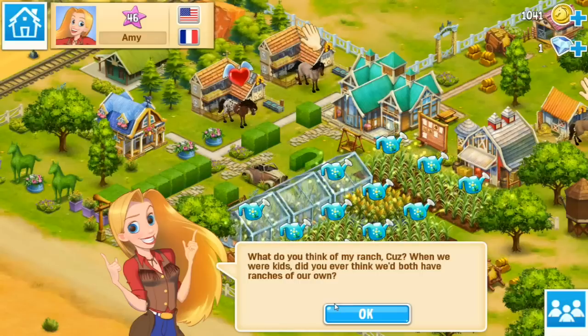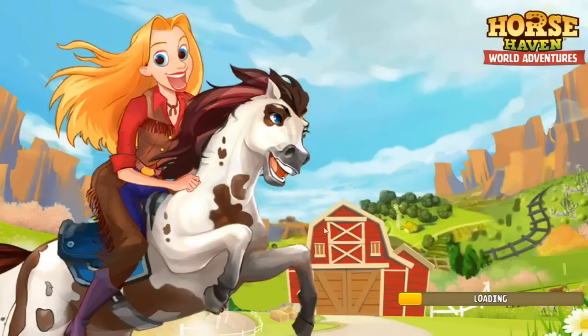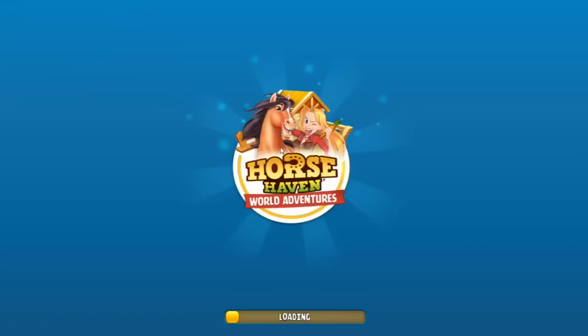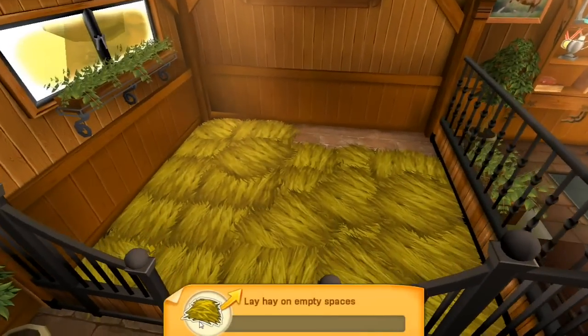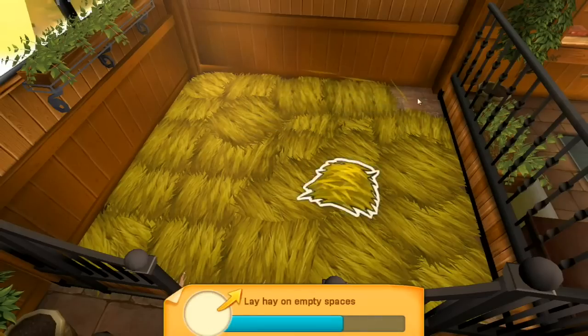I'm going to interpret that as being kind — she's like yeah we both have ranches of our own. Yours is a rundown set of shacks and mine is a perfectly manicured beautiful farm, but we'll ignore that. Alright, now we're going back home. Thank you Amy. Still holding my hand through the tutorial but that's fine. Am I free? I think we're free from Amy. So what's going on over here? Lay hay on the empty spaces — oh that's so cool!